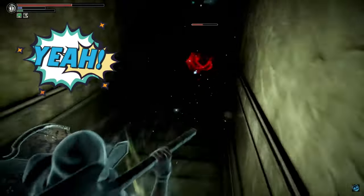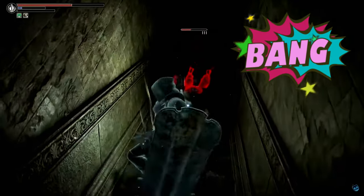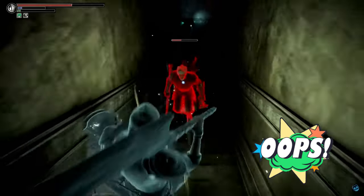As you can see, in the tight stairway it is much harder for him to hit you with his pole weapon. I kept a shield and attacked one-handed, just in case he manages to get a jab in.